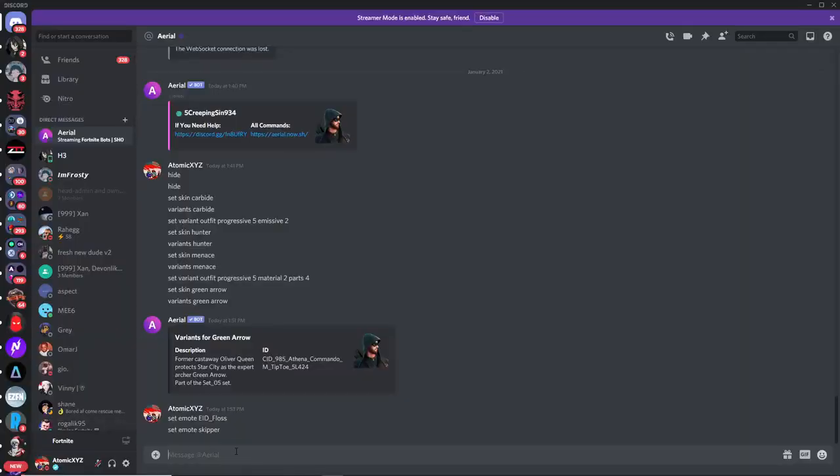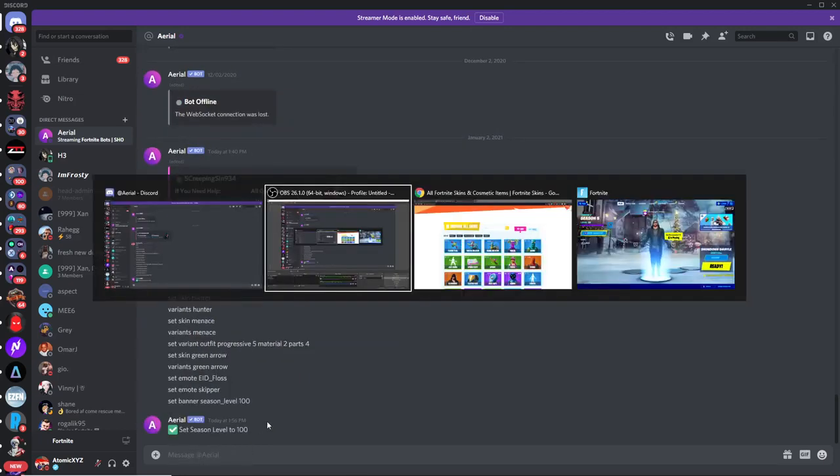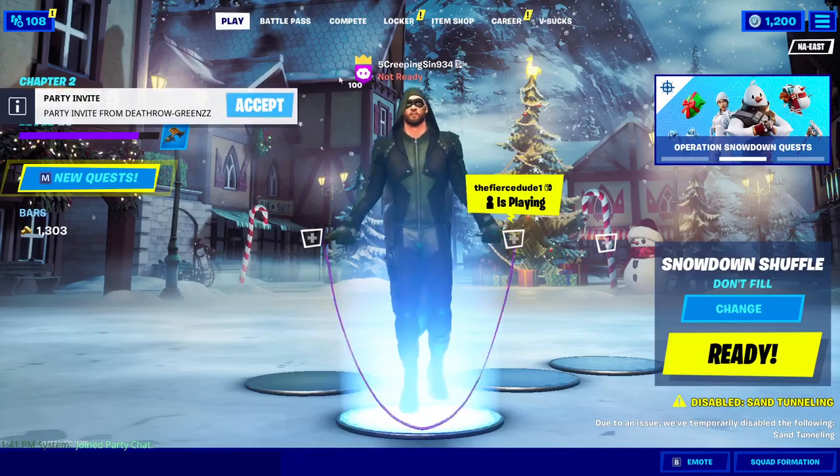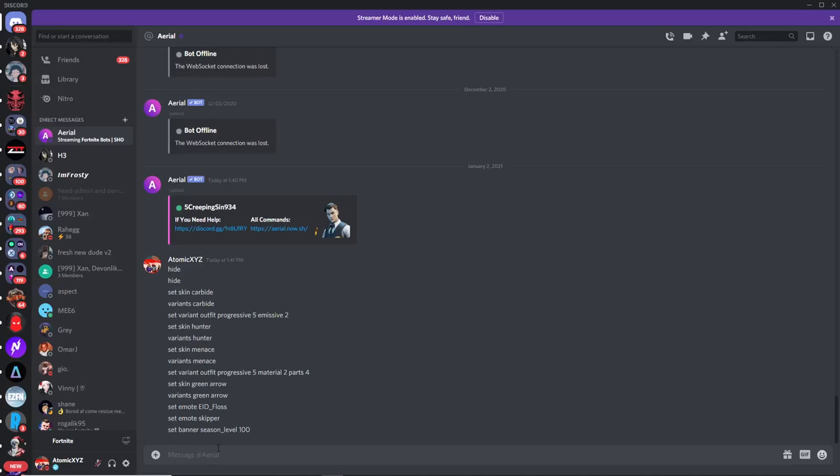Now for levels — to set a level, use the command 'set banner season_level' followed by the level you want. If you want level 100, just type in 100 and you'll see it has changed to 100 from whatever it was before.